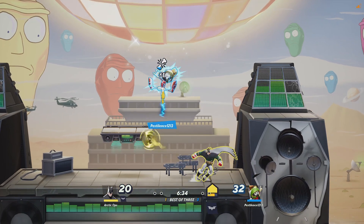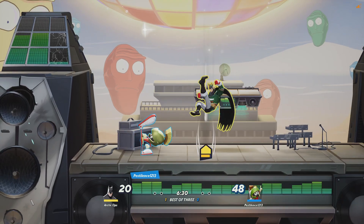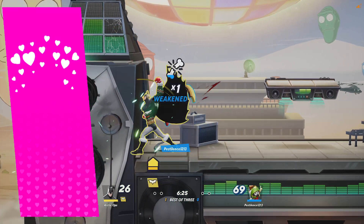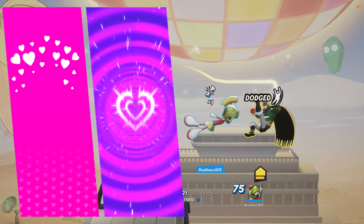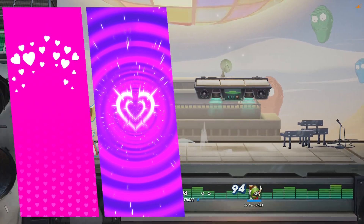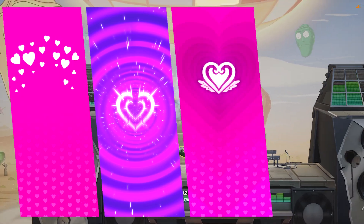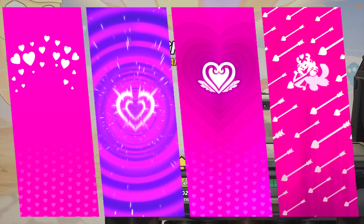Time for all the new skins and cosmetics in their full pictures with prices. First up, we got the new limited time banners for this Valentine's event. The first is called Love Storm, a rare profile banner unlockable with 700 candies. Next is the Valentinion Surge, a rare profile banner unlockable with 1000 candies. The third is the Power of Love, a rare profile banner that costs 200 gleamium. And the last banner is Cupid's Volley, a rare profile banner that costs 350 gleamium. All pretty cool banners.